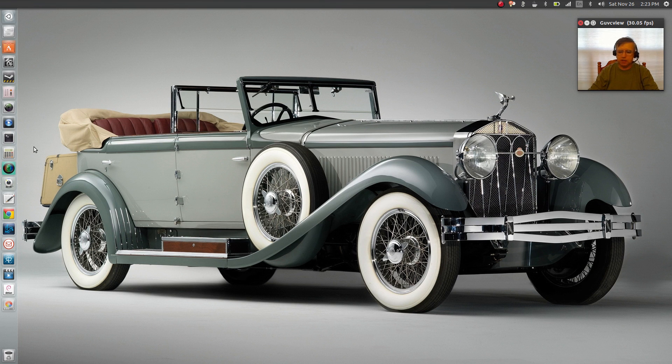So this is Ubuntu Mate with a little bit of a twist — the twist being the Ubuntu desktop installed on top of Ubuntu Mate, giving me the Unity desktop basically. That is it for this video. I just wanted to show you what I've been playing with for the last day or so. Thank you for stopping by the channel — please rate, comment, and subscribe, and I will see you soon. Take care.